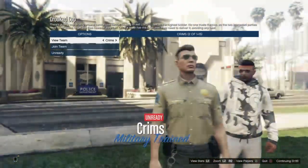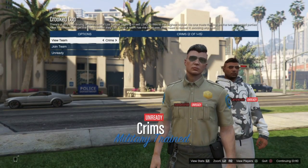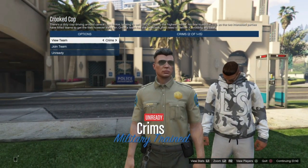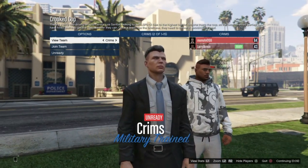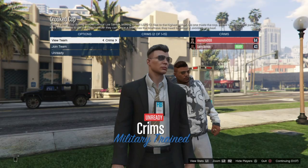Once it loads, go down to owned outfits and scroll along to the juggernaut outfit you just made. Then go ahead and ready up and wait for the job to start.